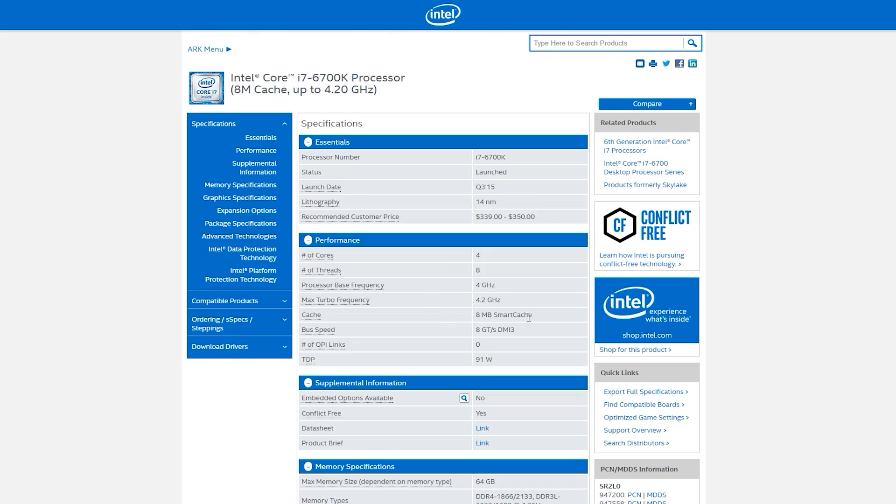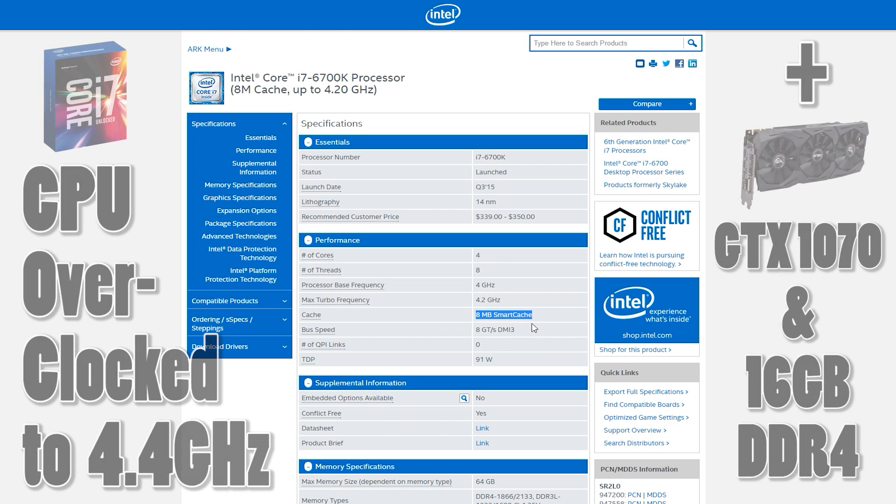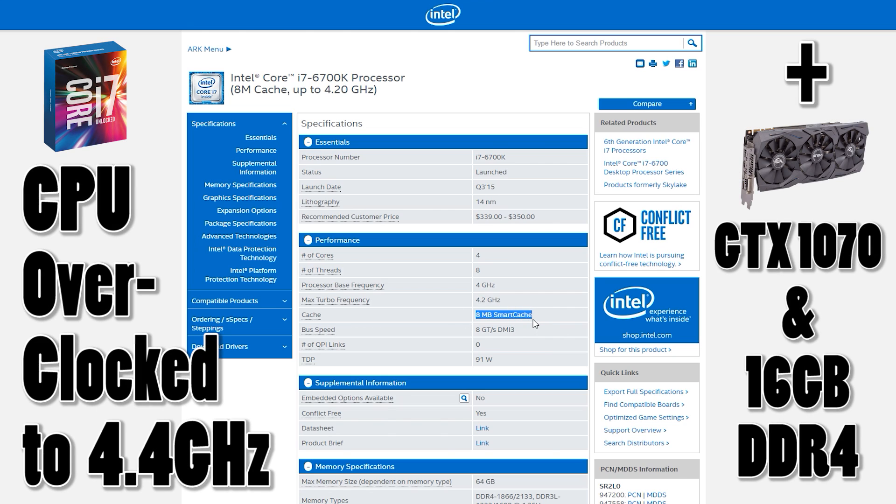I put my i7-6700K through the ringer today, disabling three of its four physical cores and hyper-threading to simulate a single core processor. Cache and frequency remained unchanged for the sake of isolating a single variable: core count. This is part one of four where we simulate a single core gaming experience.